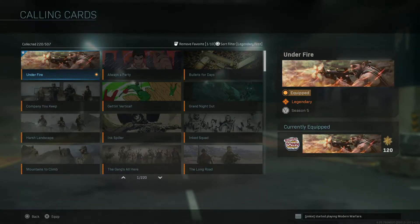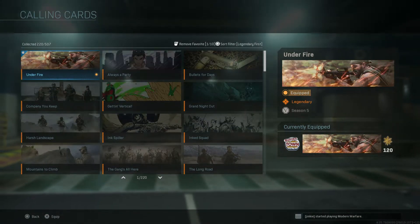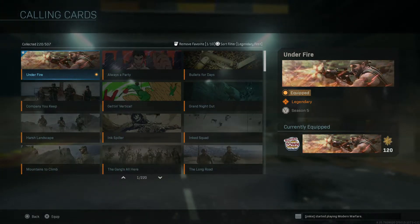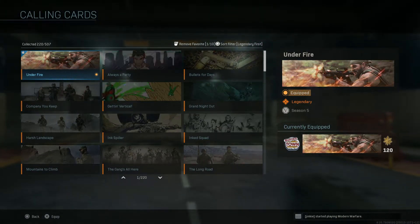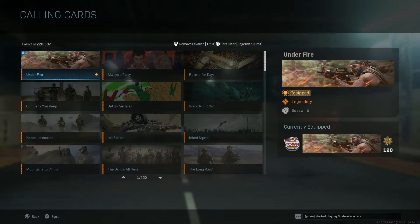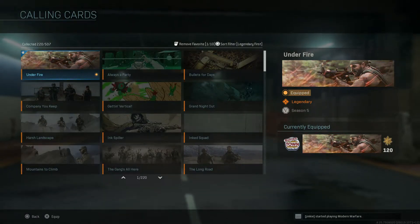You'll probably get something for playing the Cold War beta, like a camo or whatever they have to offer. So yeah, that's how you get it — that's the only way to get the Under Fire calling card. I'm late on this video, I know. If you're watching to see how to get it, you can't get it anymore. My schedule's been really bad with work, but I'm fixing that.